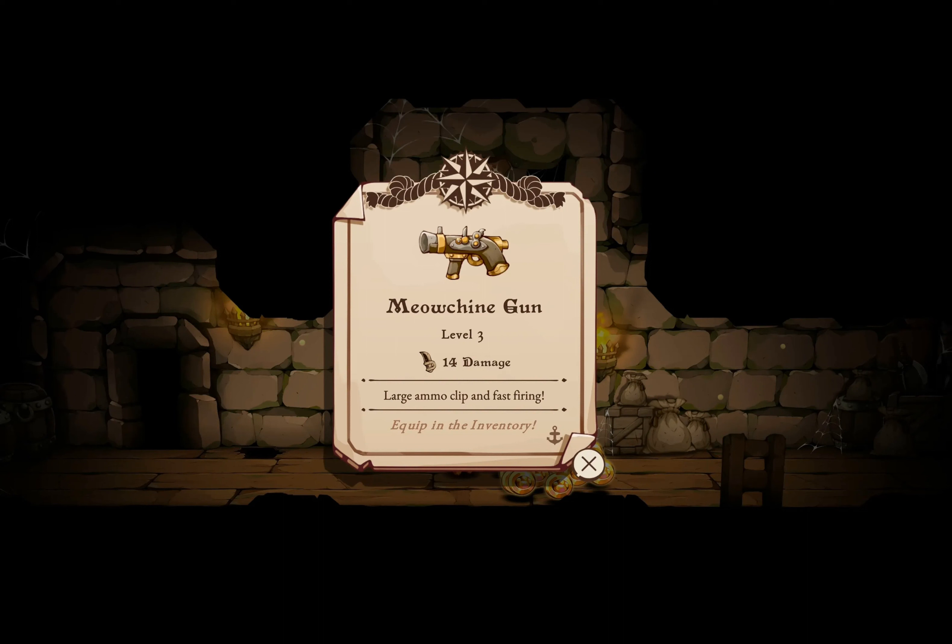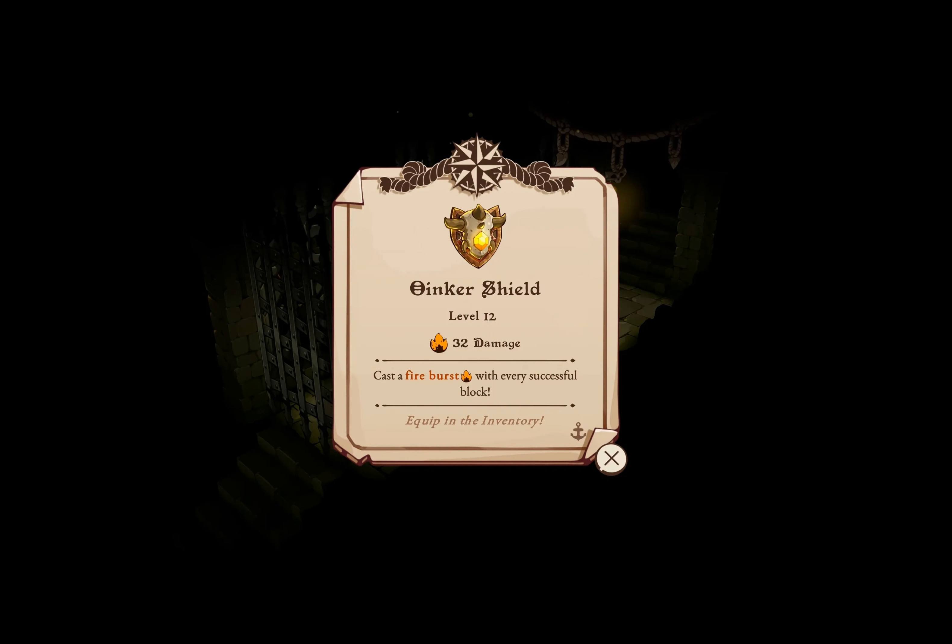Moving on, the Furland Lock serves as a solid early-game ranged weapon. It fires a powerful super shot when your clip is nearly empty, perfect for finishing off tough adversaries. To uncover it, listen for stories about a talking bush in Pot Pravana.